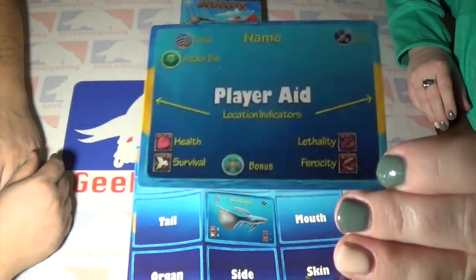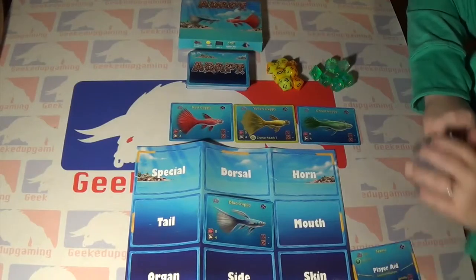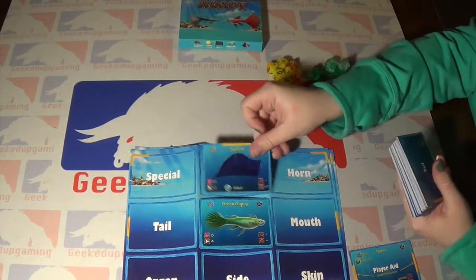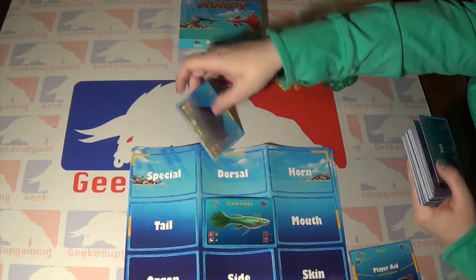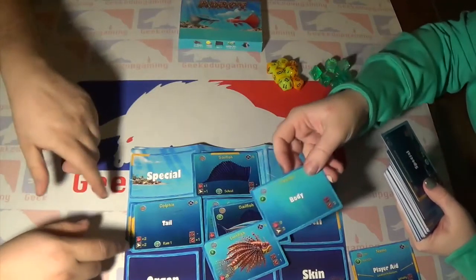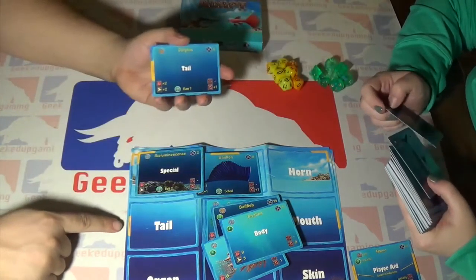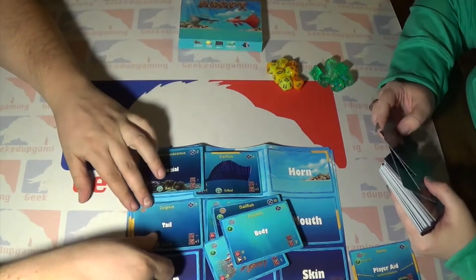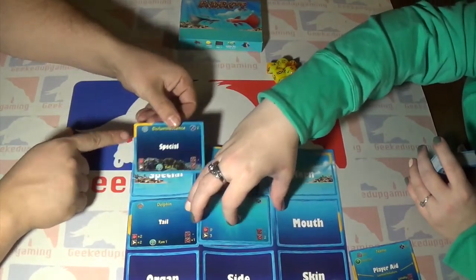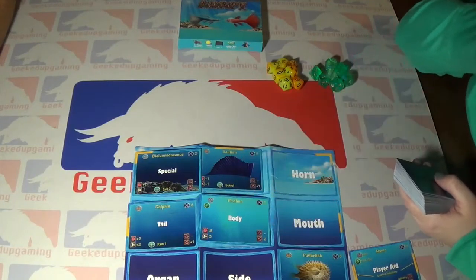Here is a player aid that will help you know what all of the symbols on the cards mean. In the game, you choose your guppy and start it in the center. Each card has a little marker showing where it goes on the fish — like on the tail card, there's a yellow tab on the left-hand side that matches the same symbol on the mat where the card is applied. They're all marked like that. The special slot is marked in the top left-hand corner, and the mat is also marked there, so you just put it there. And some things look like one part but aren't — for example, here's 'skin,' which you might think is the body, but it's not.